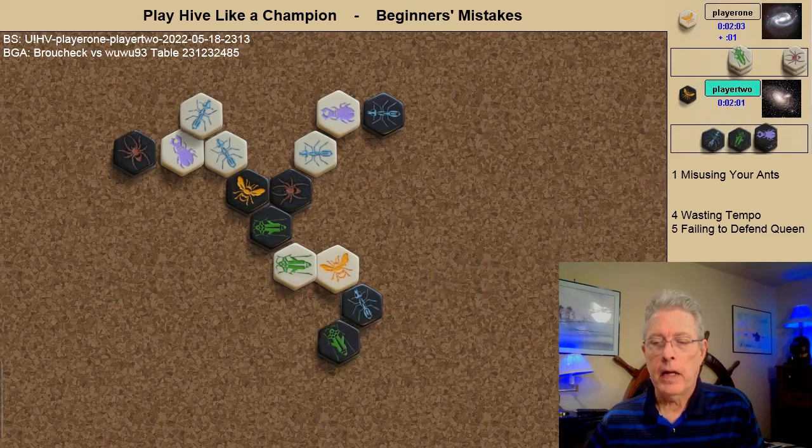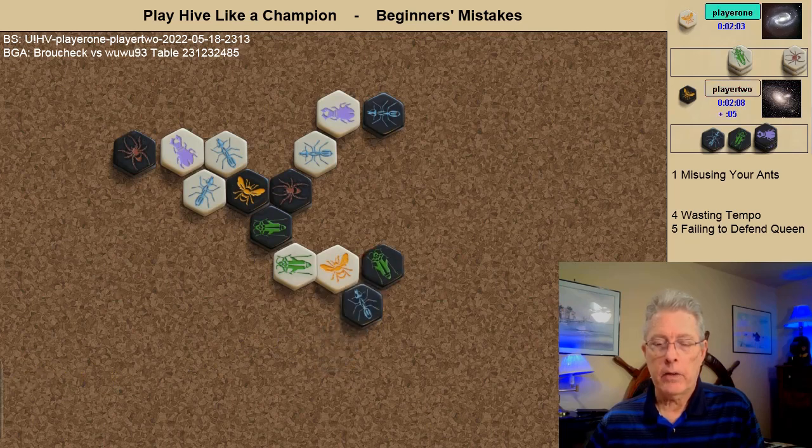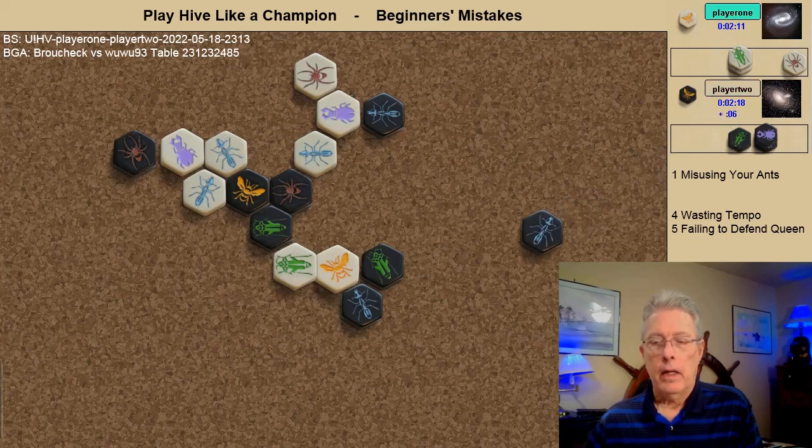Another ant comes in, a black grasshopper, and the white ant again elects to attack instead of defending. The black grasshopper attacks. The white spider comes in but does not have an angle of attack — this white ant will have to move in order for the spider to have an angle of attack. Black brings in another ant rather than spending a tempo to swing this ant around, pinning the white spider. If pinned from this point it would also reduce the spawn point so the white beetle stays pinned as well. So black misused the ants again.